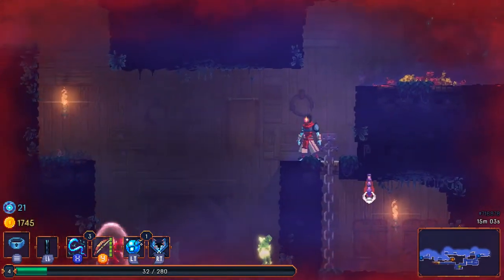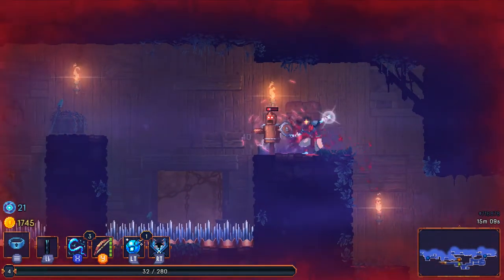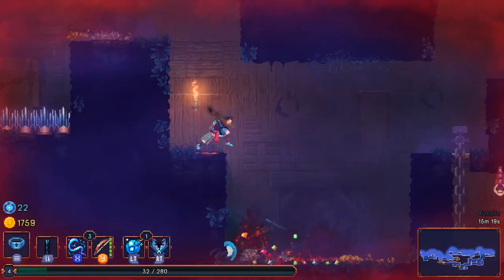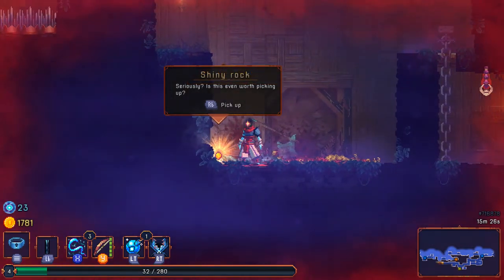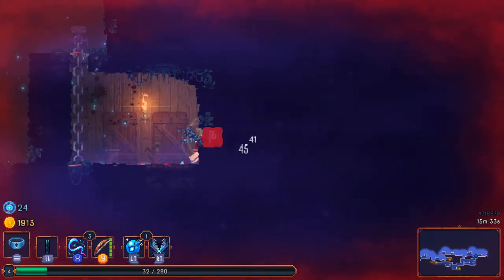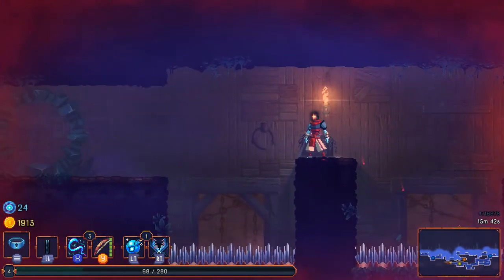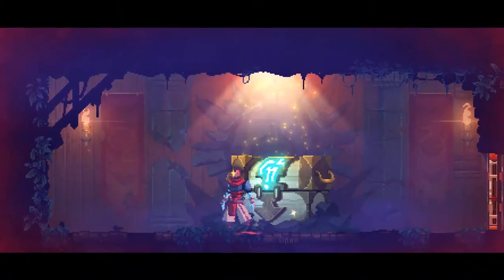Sometimes the auto-ledge grabbing is a little bit aggressive — that's one complaint I have so far but it's a very minor one. I'm just going to make use of my electric whip here — this thing is pretty insane for dealing with a lot of encounters. A shiny rock — worth picking up for 120 gold. And HP — fantastic, that is exactly what I needed! Hopefully that'll let me make it to the next healing flask. What's in the box? Grenade.